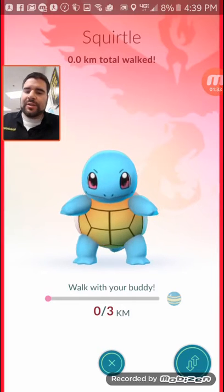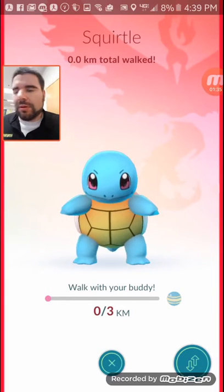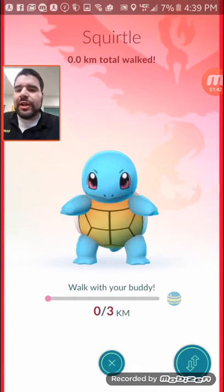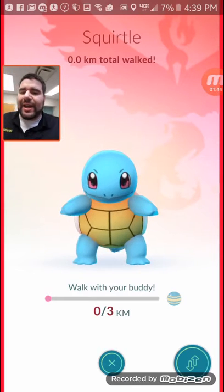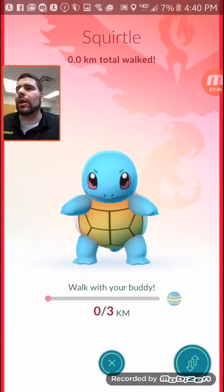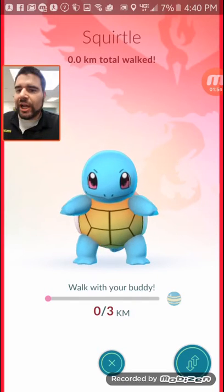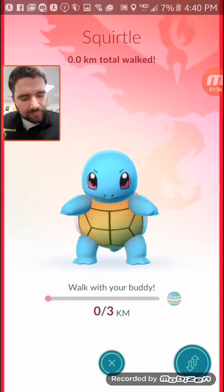I've done the IV calculator on this Squirtle and he's about 84%. I'm testing out a theory that the starter Pokemon you're given is going to be a badass Pokemon. So I'm going to try to power this guy up to max and see what he is — I think he's going to be over 2,000 CP Blastoise. Fingers crossed.